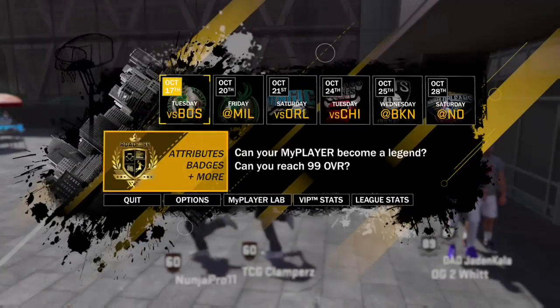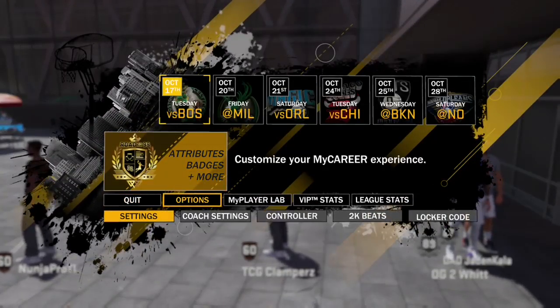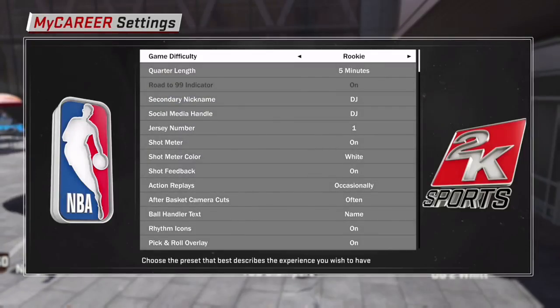I'm going to show you guys that it starts out on rookie right here - settings: rookie, five-minute quarters. Now all you have to do is put it on 20-minute quarters and go grind. That's all you got to do.